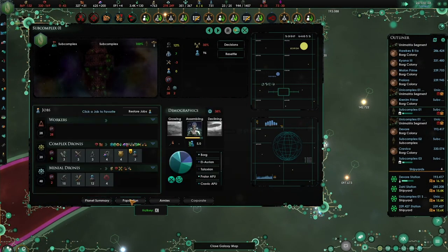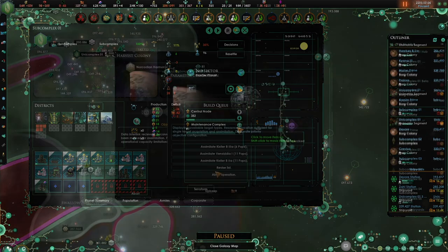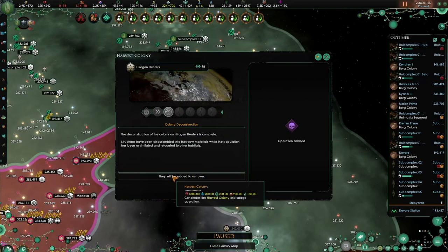And with that you have a new Unicomplex. You can then move drones there, or drones will be sent there when you assimilate them from your conquests if they don't already have a place to live. Happy building!